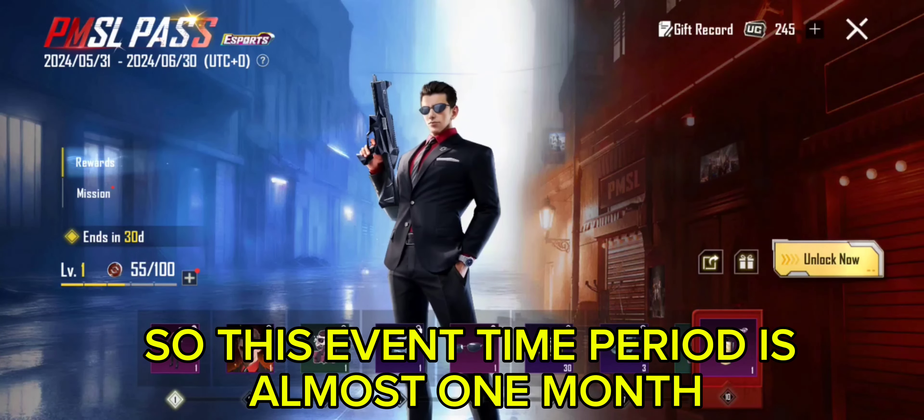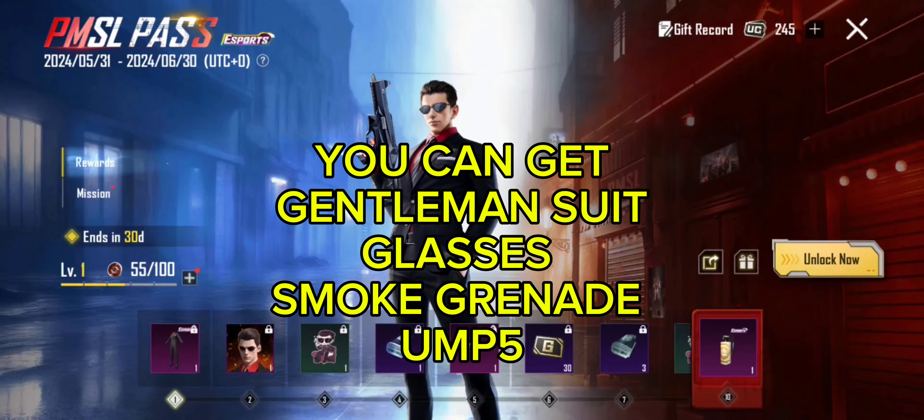This event time period is almost one month. You can get a gentleman suit, glasses, smoke grenade, and UMP5.